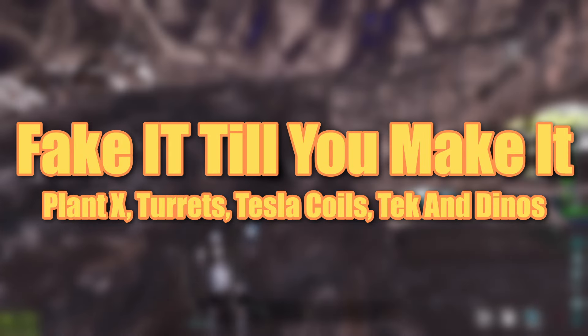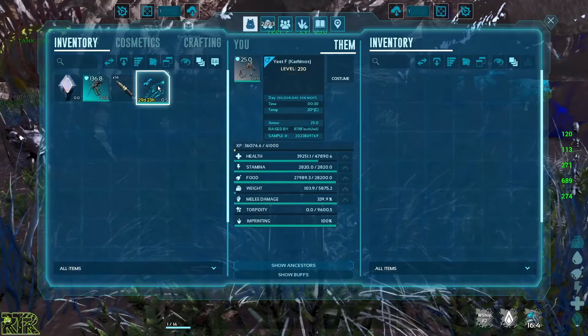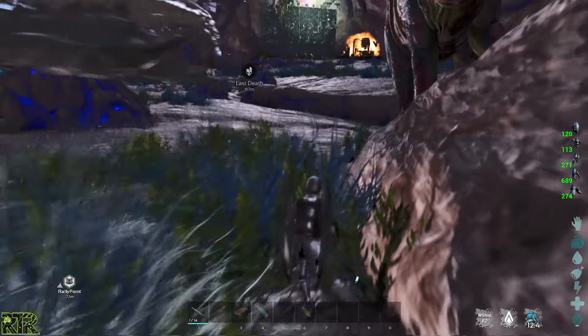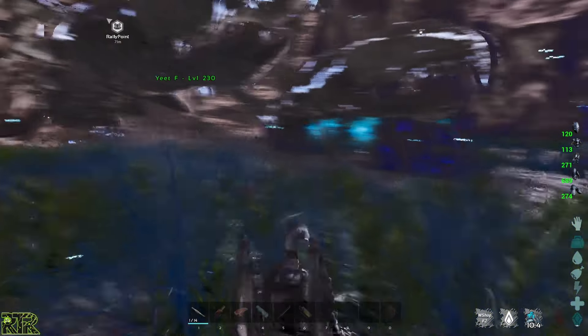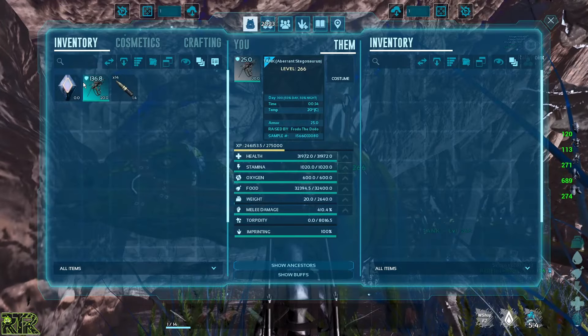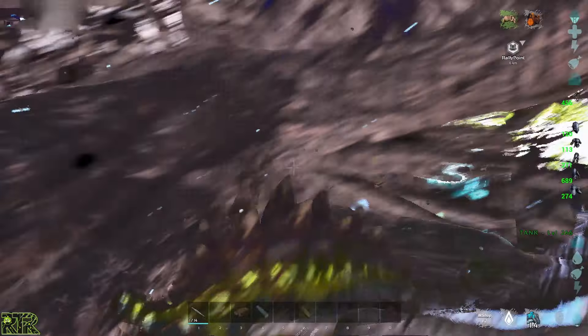When it comes to your base, fake it till you make it. A base with turrets always looks intimidating and most players won't even dare to check if there is ammunition in the turrets. Even if you only have a few hundred shots, place your turrets and make your base look dangerous. The scarier your base looks, the fewer players will actually try to test your turrets.